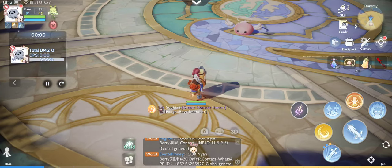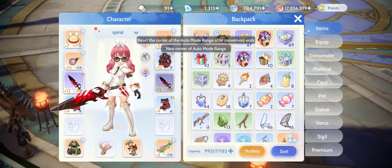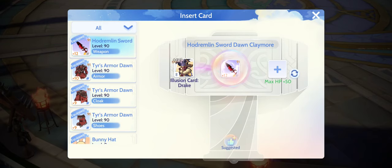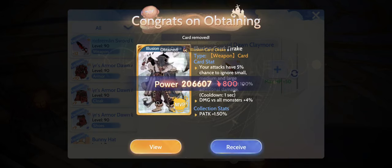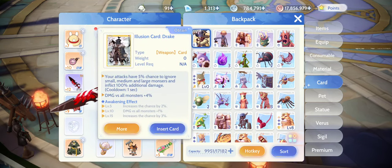It does have an additional effect in terms of ignoring the size penalty, but 5% probability is way too low. I think the best use of the Drake Illusion Card is upgrading it all the way to level 15, giving a total of 10% chance to trigger the special effect. For the final verdict, I'll leave it to the viewers' discretion — whether it's really worth having the Drake Illusion Card or just a waste of fragments.